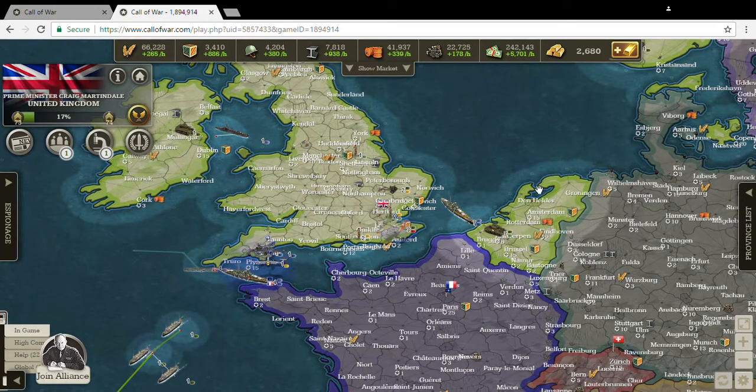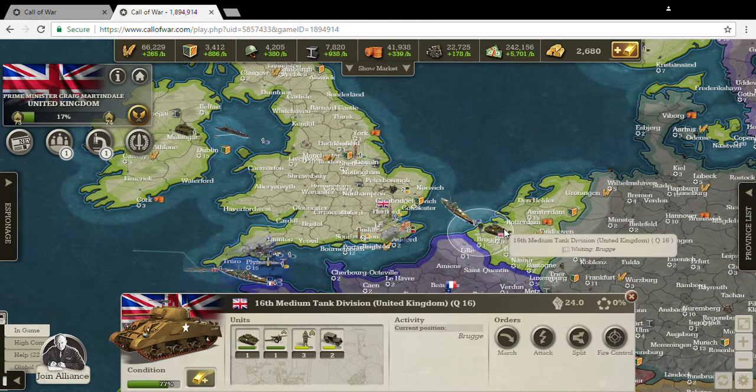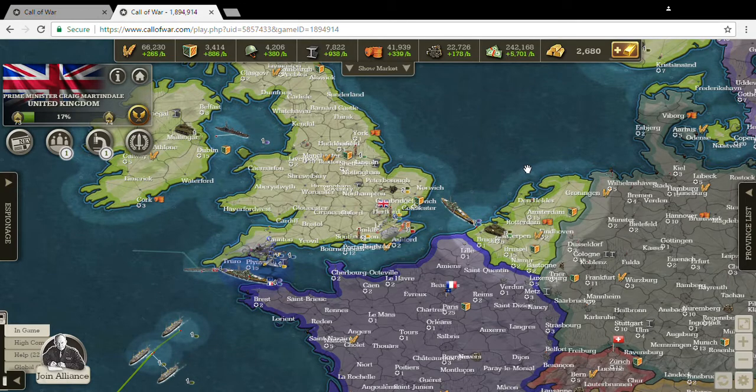Looking at the map here, we can see that I have completed taking Belgium and the Netherlands. I've got a stack of seven units here — a tank, artillery, three infantry, and two motorized — just waiting in case France tries to start something. I've also got my fleet here in support of those units, and the fleet can move if France tries to attack elsewhere on Great Britain.